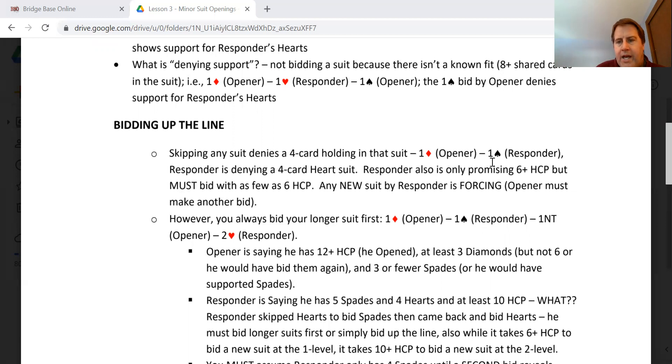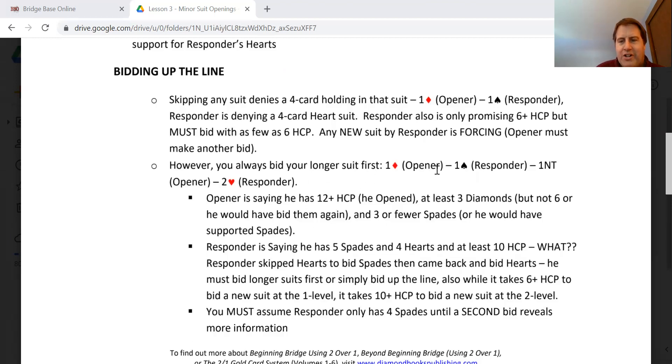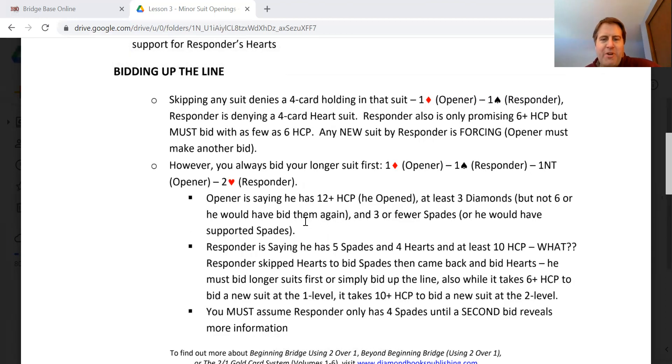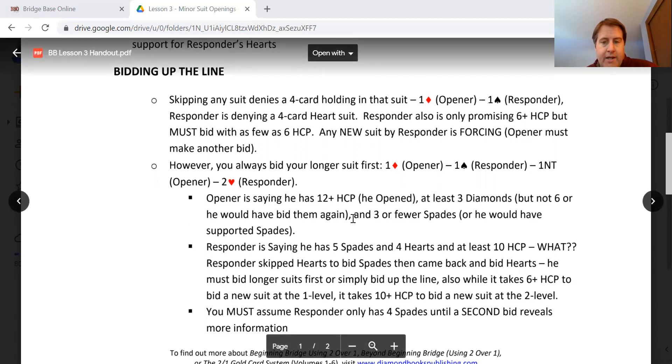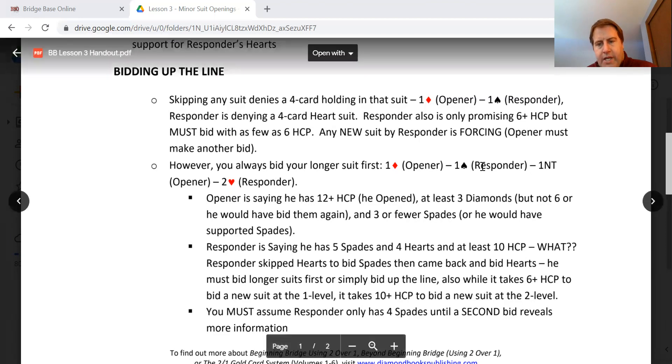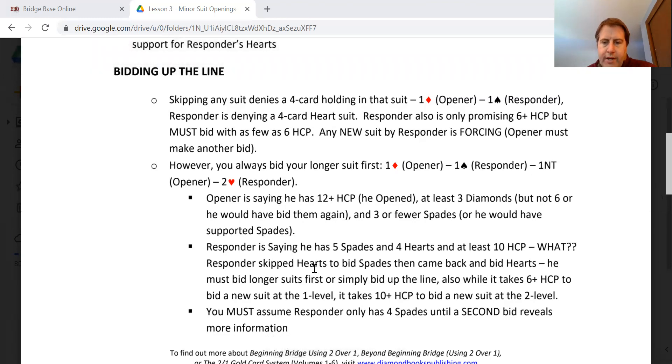If you have four hearts and four spades, you bid up the line — bid one heart. However, if you bid your longer suit first, this would show five-four. The opener is saying they have 12-plus high card points, at least three diamonds but not six or they would have rebid them, and three or fewer spades. This is how you show five spades and four hearts: bid the spades, act like you're denying four hearts, come back to hearts later. You could even be showing five-five, but that's a rarity.